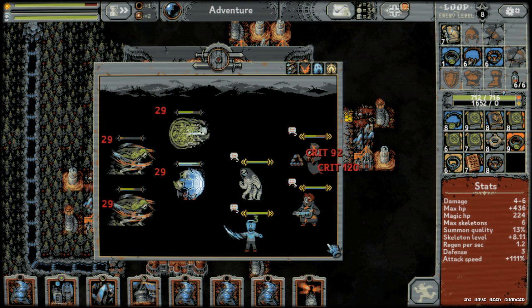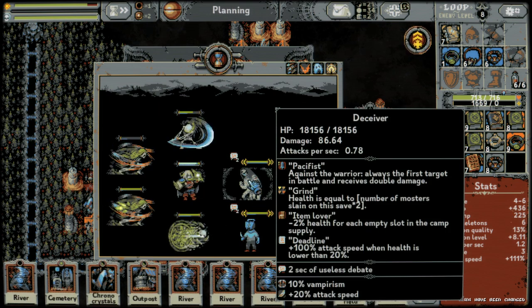So the first boss is The Deceiver. For me he has 18,000 HP and does 86 damage. His traits: 'Pacifist' — against the warrior, always the first target in battle and receives double damage; 'Grind' — health is equal to number of monsters slain on this save file times two, which is why he has so much HP; 'Item Lover' — minus two percent health for each empty slot in the camp supply; and 'Deadline' — 100 attack speed when health is lower than 20 percent.